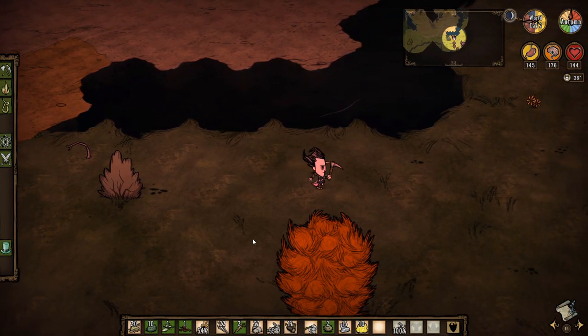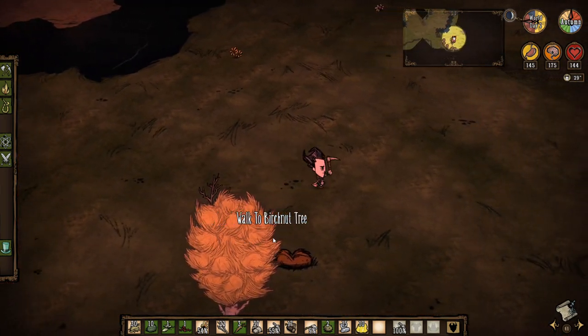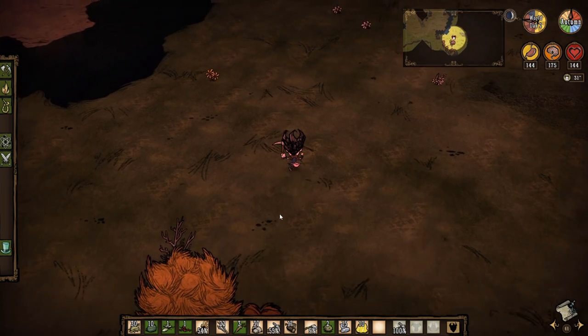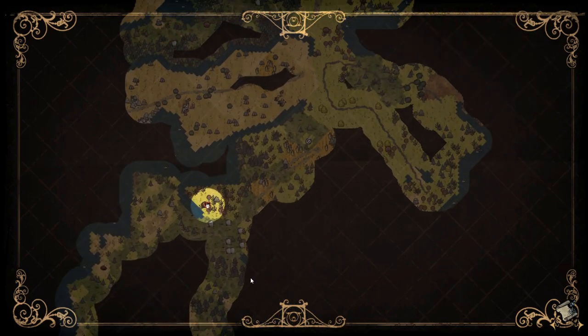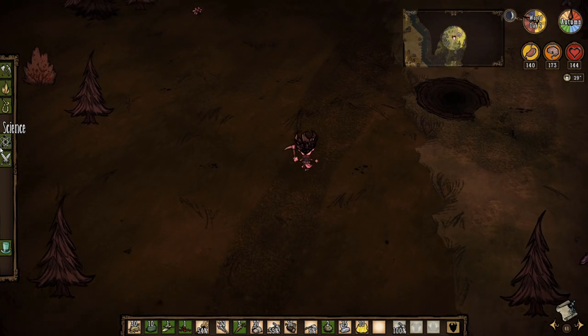There's a small list of important things to look out for on your travels. First are wormholes — don't be too scared as they are not hostile. They are strange inhabitants of the constant which, when you jump into them, will remove 15 of your sanity and transport you to a random location. These can be important to have near your base as later on getting around the map quickly is very useful.